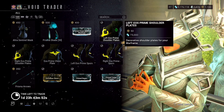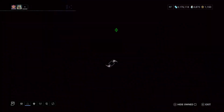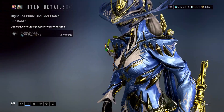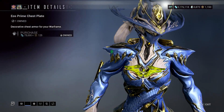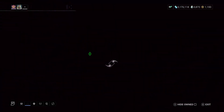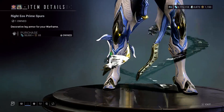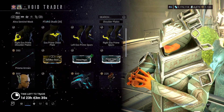He's also selling the Eos Prime shoulder plates — this is what it looks like. The right one looks exactly the same as on the other shoulder. This is what the chest plate looks like, and these are what the legs will look like. Pretty nice armor set — I have all of them, so it's worth picking up if you think they look cool.